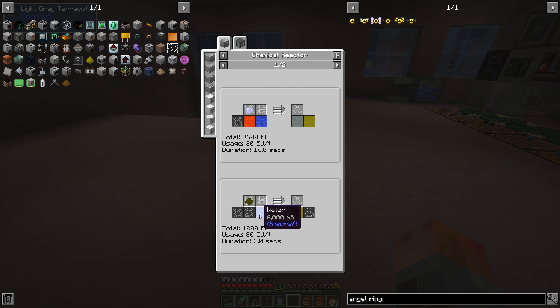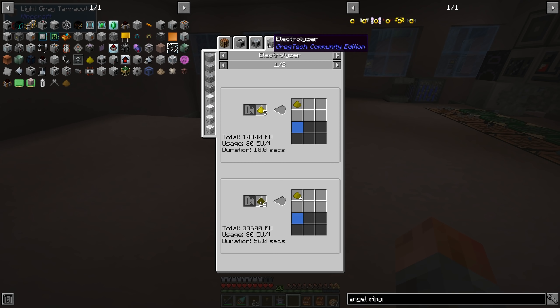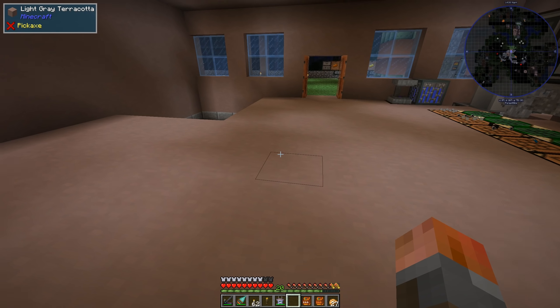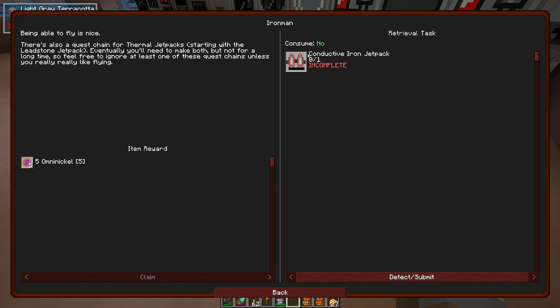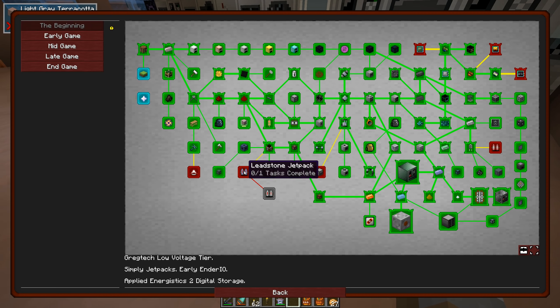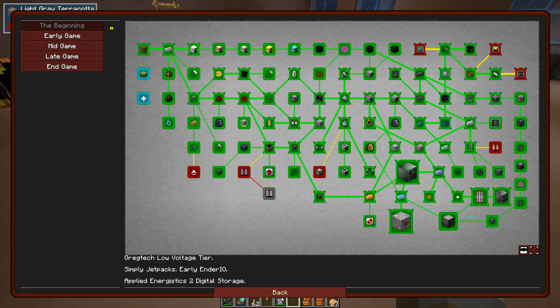There's quite a lot involved in actually getting to an angel ring, which may mean we get started with a jet pack first and work further up this tier. There are thermal jet packs — the leadstone, and another set as well — in the quest book over here. We're going to need both chains eventually, but I'm going to leave that off camera until we get to the tier three and tier four needed to make the angel ring.